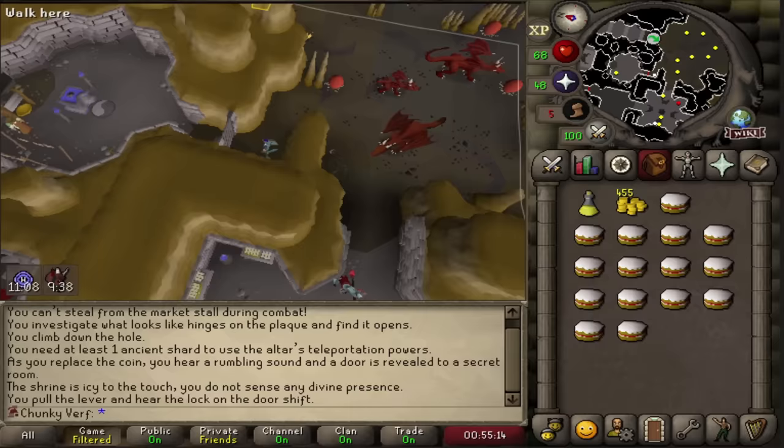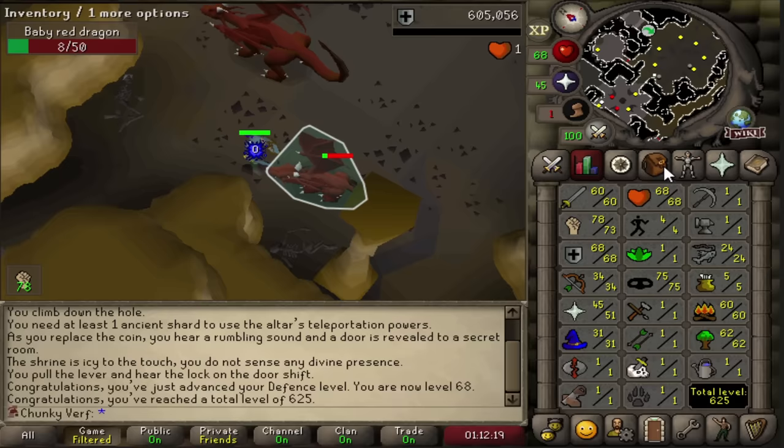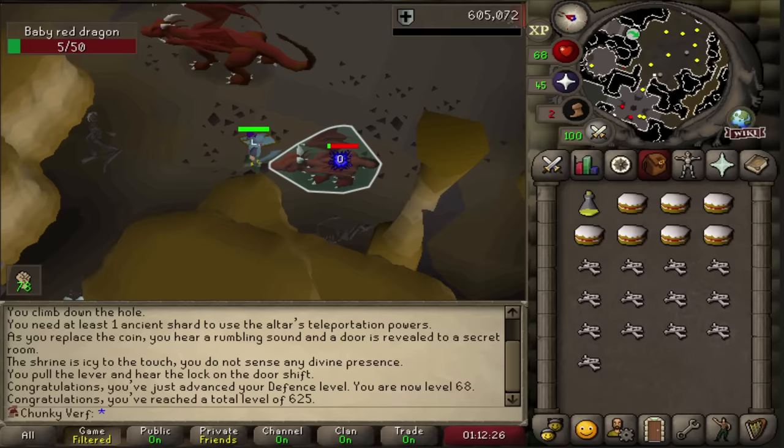Nice little level - 68 defense. I set up this room in a way that nothing is aggroing me, because if the red dragons attack me I will die - they can hit like 50s. So nothing in this room is aggro but I still have access to the altar. I just have to kill 200 red dragons, use all the bones on the altar, and finish my little ultimate ironman adventure.